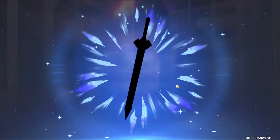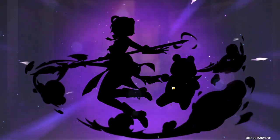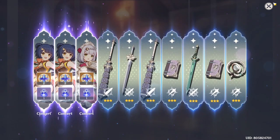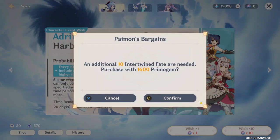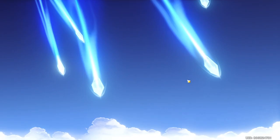Ganyu is really toasting my primogems. Oh, double Xiangling! Noelle again, and another Tartaglia — how about that. Actually that's a good pull overall. Xiangling isn't at max constellation yet so I'll take it. This is the 70th pull — pre-pity, let's go! Come on Ganyu — oh god damn it, are you serious? Still no Ganyu!